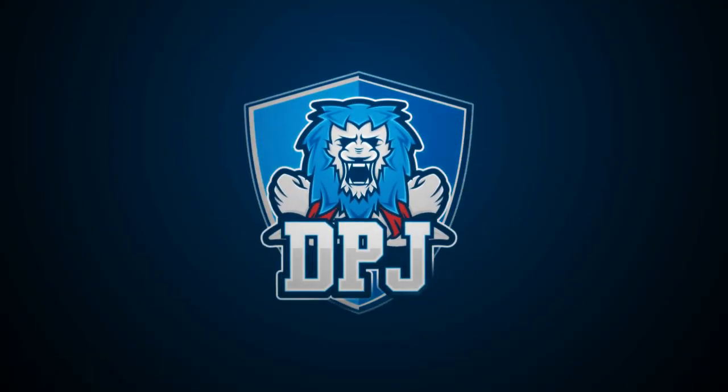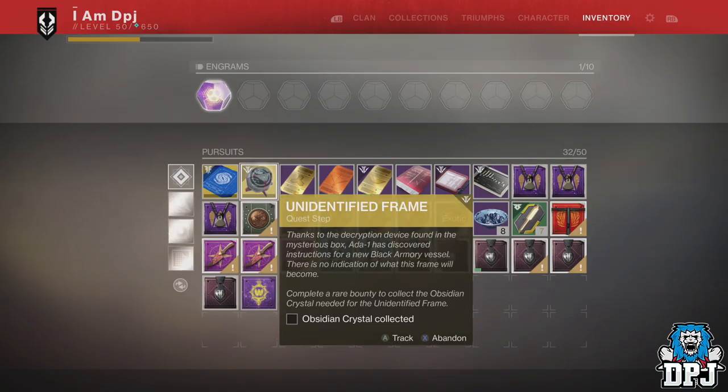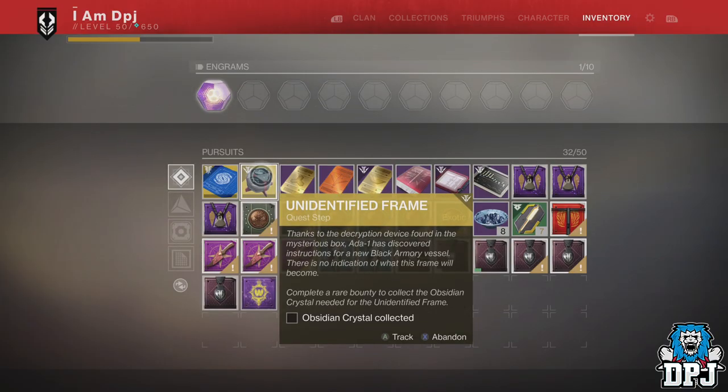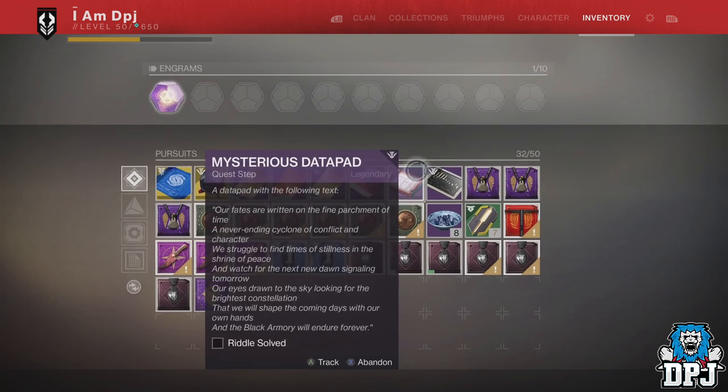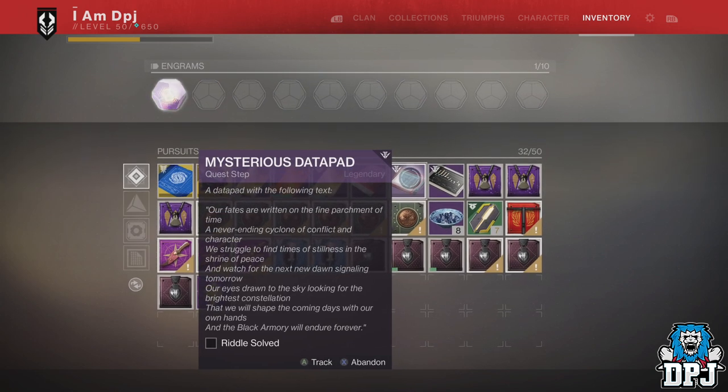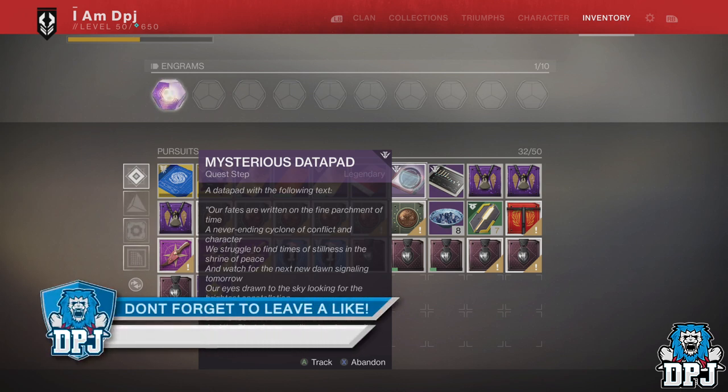What is going on guys? Welcome back to the channel and I appreciate you being here. Today I bring you another Destiny 2 video — a guide on how to complete the mysterious data pad, which rewards you a secret emblem as well as changes the appearance of Ada-1. If you enjoy the video, hit that like button, and if you're new here and enjoy daily Destiny 2 videos, be sure to subscribe.